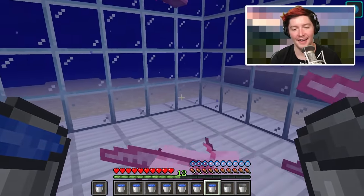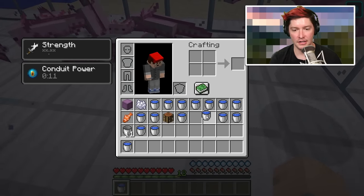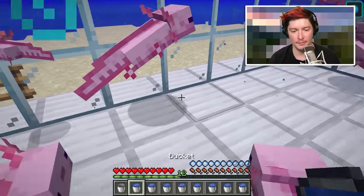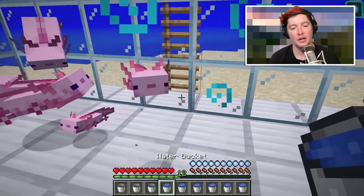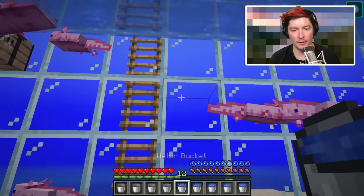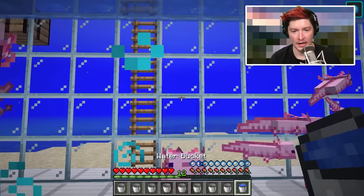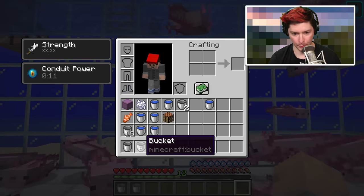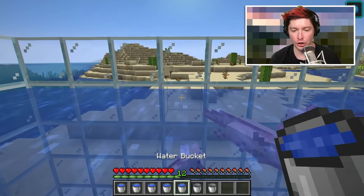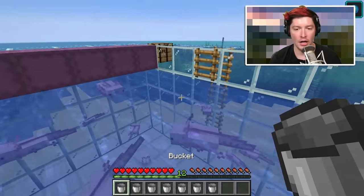These buckets are definitely annoying. Pro tip: just empty them of water after feeding the tropical fish to the axolotl — it'll give you a bucket of water, but as long as you can get rid of the water it will stack with another bucket. I've gone through about five shulkers worth of fish and it's taken me about an hour to get to where I'm at.